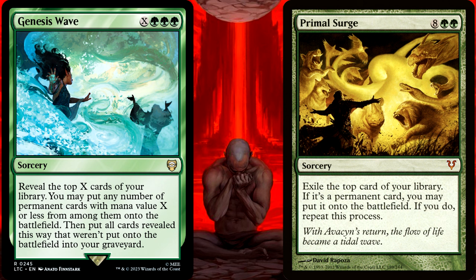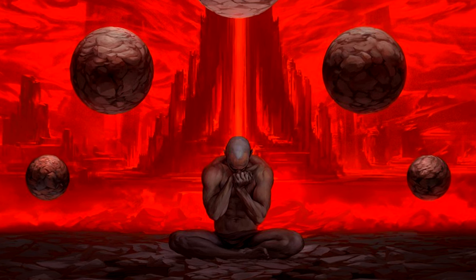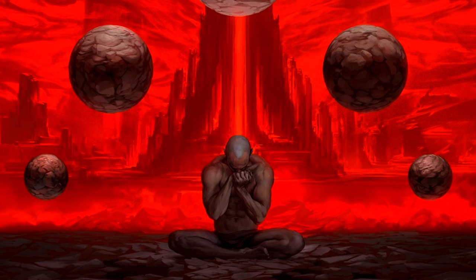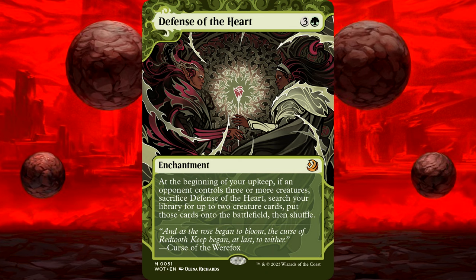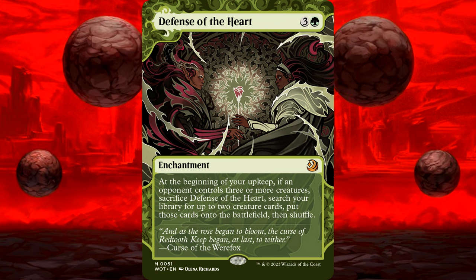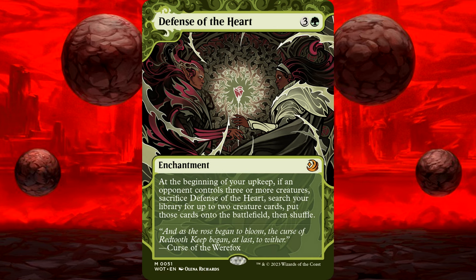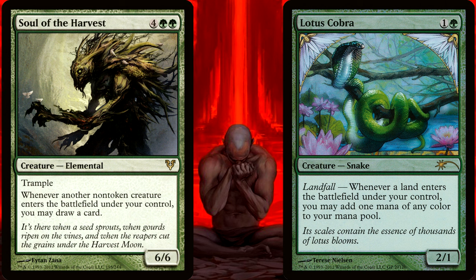So what does this mean for triggers? What cards will see what cards? Let's start with something a little easier — one of my favorite cards of all time, Defense of the Heart, which just saw a reprinting in the Eldraine Enchanting Tales. It says: at the beginning of your upkeep, if an opponent controls three or more creatures, sacrifice Defense of the Heart. Search your library for up to two creature cards, put those cards onto the battlefield, then shuffle. So let's say you search for Soul of the Harvest and Lotus Cobra. The Soul says: whenever another non-token creature enters the battlefield under your control, you may draw a card. They are both entering at the exact same time through the resolution of the Defense's triggered ability.